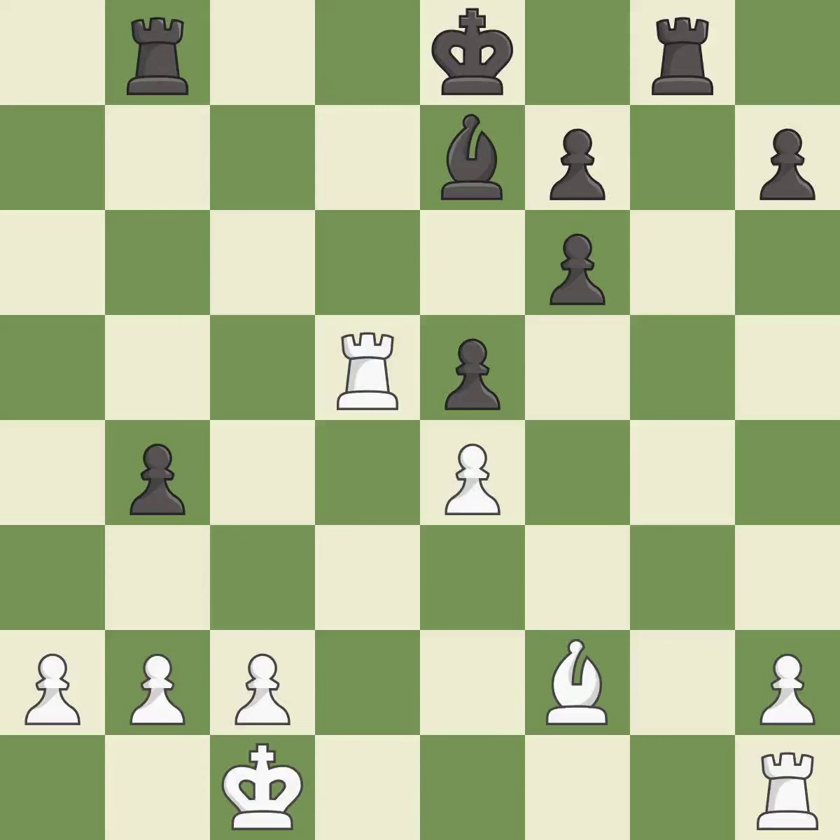This threatens to activate a rook by getting it to the 7th rank. This challenges the opposing rook for control of the open file. This threatens to force eventual checkmate, leading to an equal trade, and takes back.